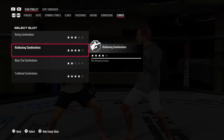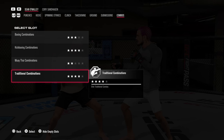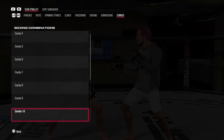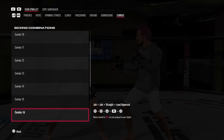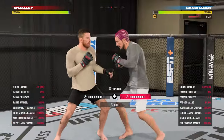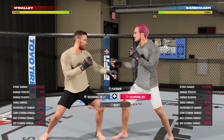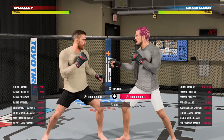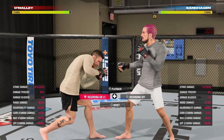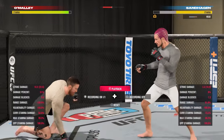Right here you can see Sean O'Malley has Level 3 boxing combinations, Level 4 kickboxing combinations, Level 2 Muay Thai combinations, and Level 4 traditional combinations. The ones shown in red are not assigned to your fighter. Come in here, look at the list, then go back into practice mode and really work on those combinations — specifically ones that help you in every scenario you can think of in a fight.